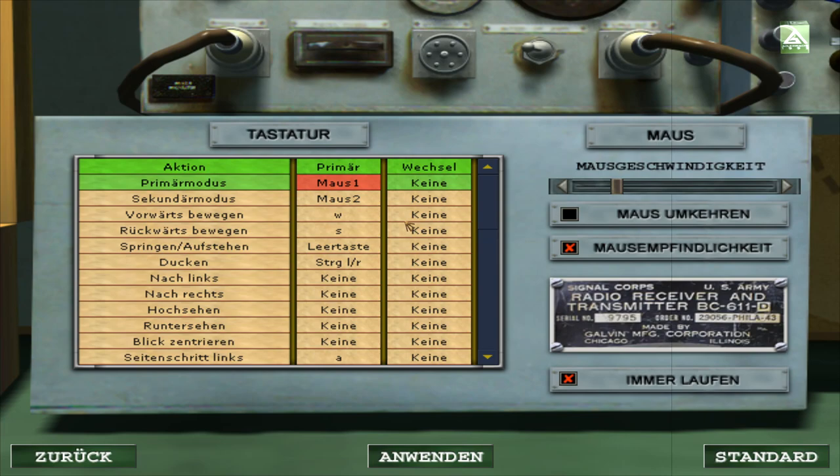Ein Schuss würde uns rein theoretisch noch fehlen. Streukreis und sowas wahrscheinlich. Das passt jetzt aber. Das andere ist halt die Acceleration, die halt da nicht mit drin ist. Mit der Waffe-Taste wählen Sie jetzt Ihr Springfield-Präzisionsgewehr aus. Mit der Sekundärwaffe-Taste können Sie das Zielfernrohr ein- und ausschalten. Zielen Sie mit dem Zielfernrohr auf das am weitesten entfernte Ziel und treffen Sie den roten Punkt dreimal. Die Maus-Acceleration ist halt schon extrem.